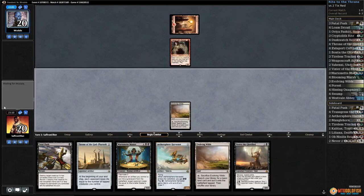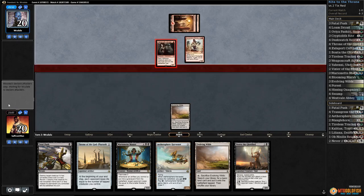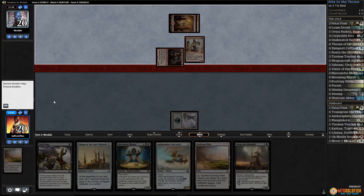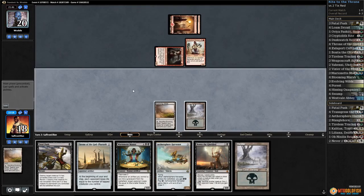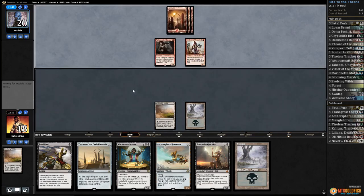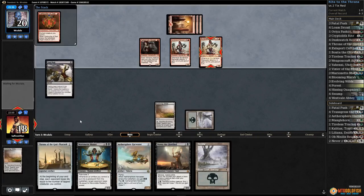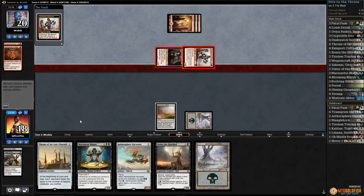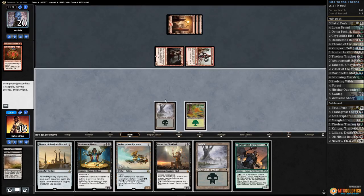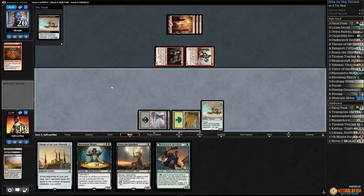Play Evolving Wilds, pass the turn — this is looking bad. Opponent plays a Mountain, Borderland Marauder gets in for two. Crack Evolving Wilds, grab a Swamp, drop down to 18. Play Evolving Wilds, pass the turn. Aethersphere Harvester could be good but we don't have anything to crew with it. Another Borderland Marauder — Fatal Push, still taking a ton of damage, down to 13. Crack Evolving Wilds, get our Forest.